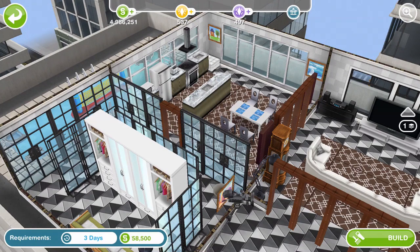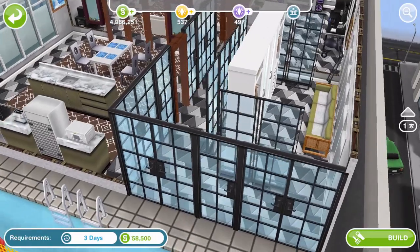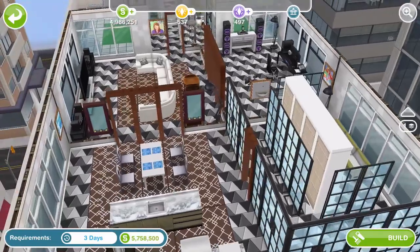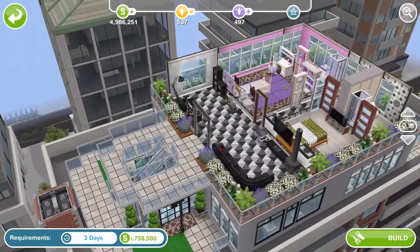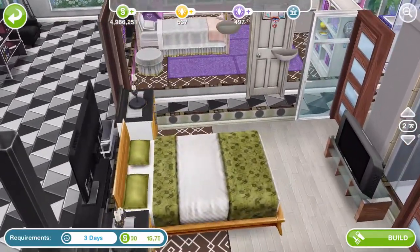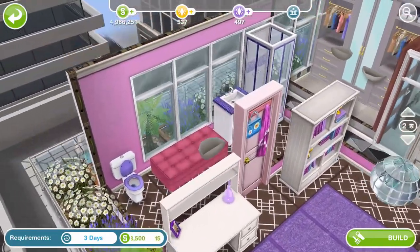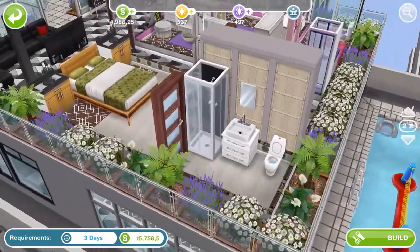That combination of that floor and those rugs really messes with my eyes. We've got so many of these windows and screens. We've got a Scandinavian sofa there which is pretty cool, and the volleyball net - I think that was a limited time prize, potentially from a quest. And then upstairs we have a Scandinavian bed which is cool. Disco ball. This is a nice build. Some purple onion bathroom furniture which is LP or SP. This is pretty cool, I like this build.